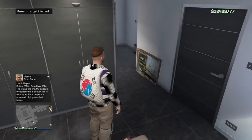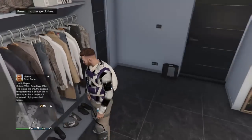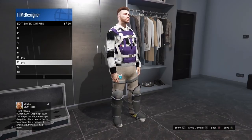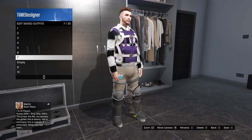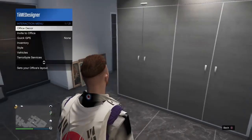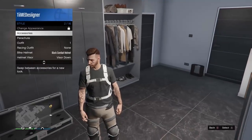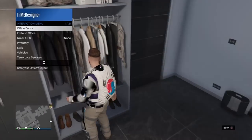Here we go guys, we have loaded into my Maze Bank Tower. I just want to go to the wardrobe and save your outfit. I'm gonna save it right now — I name my outfits by number so I'm gonna call it seven. So we now have a checkered outfit with purple armor on it. You can add some stuff to the outfit just to save it, but I believe if it has a checkered outfit on it, you can save it but you won't have the checkered on it.